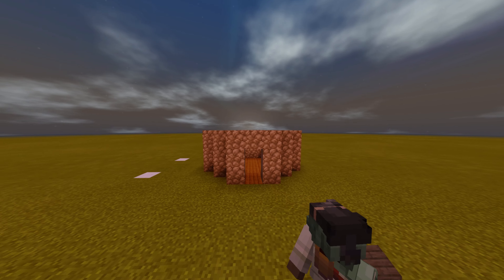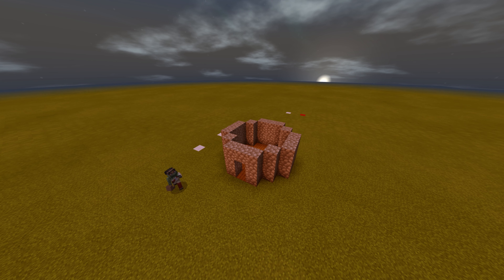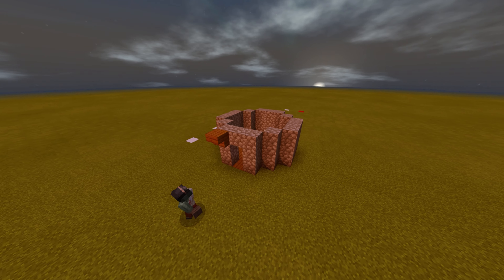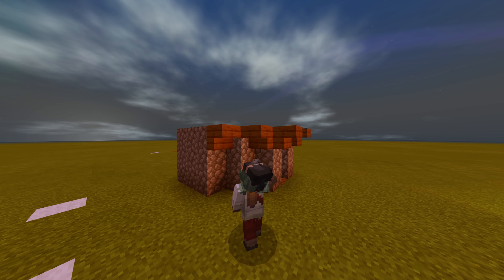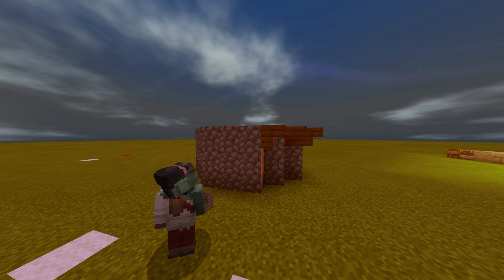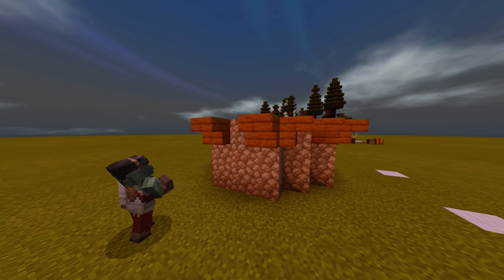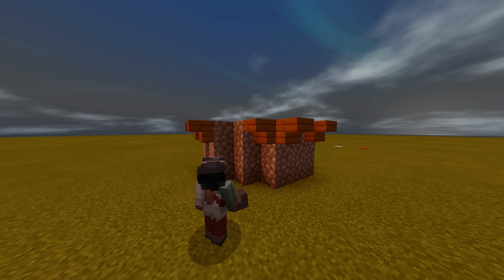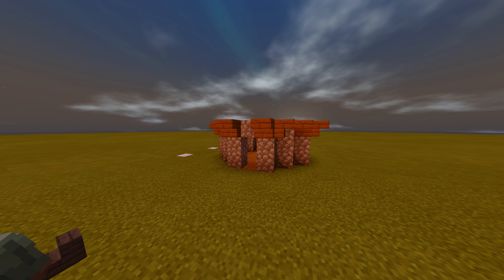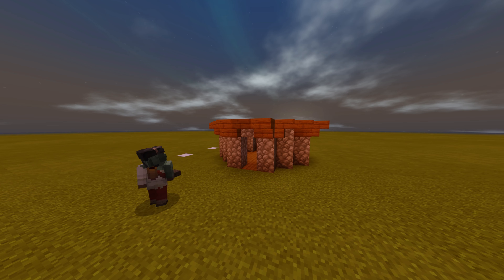After you've done this method, you should have something like this. Now grab your spruce wood stairs — this is when the roof comes in. It's very easy. You're going to do two upside-down stairs like this, making a corner piece, and then you're going to continue this method around the entire building. You should have something like this.